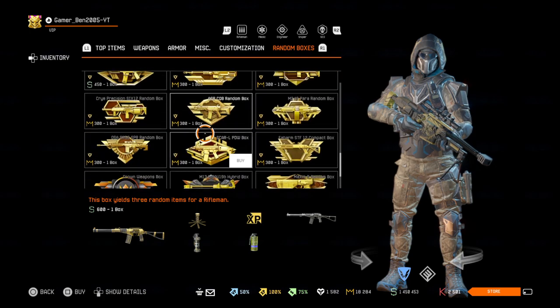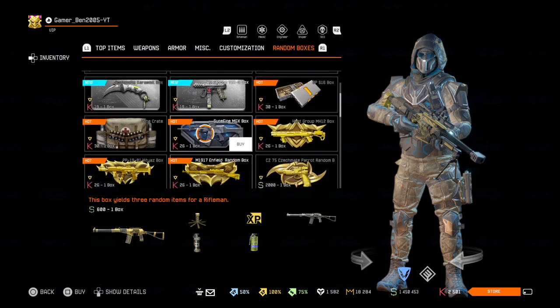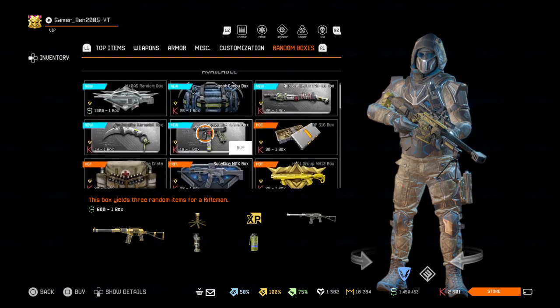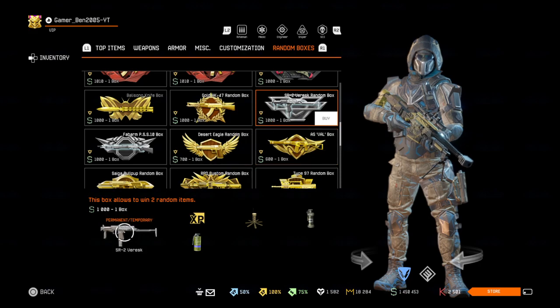Then we have the Desert Eagle boxes, and one more box — the SR2 Versec.